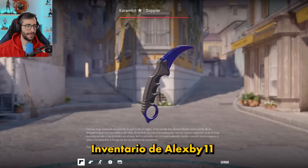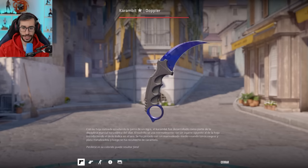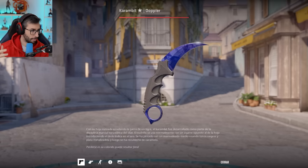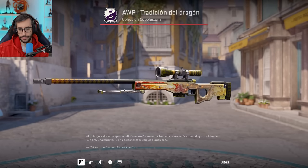So that's Lolito's inventory. Now let's move on to Alexby's inventory. He has this Karambit Doppler Phase 4. I should say I'm not showing the entire inventory of the Team Karmaland content creators — I've focused on the best items. If you want the full inventory, I could do that in another video, but there isn't much more beyond boxes. He also has a USP Dragon Lore in Factory New condition.